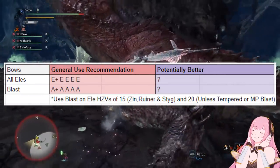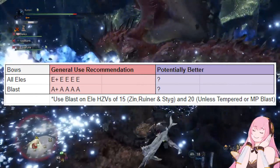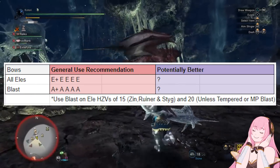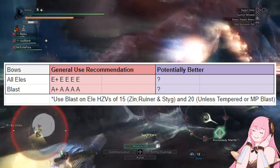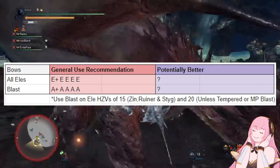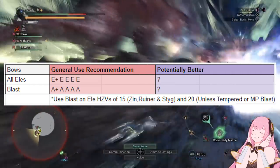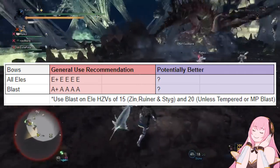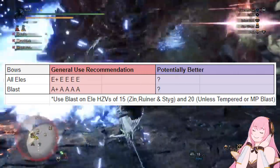Next up we have an interesting one which is bows. Blast Bow is actually meta now — but hold your horses before you riot, it's only on monsters with elemental snoozones. Basically, the only time it's for sure better than elemental bow is when you have an elemental hitzone value of 15 or lower, so things like Zinogre, Stygian Zinogre, and Ruiner Nergigante. Now at 20 hitzone values it definitely can be better, but it does depend on a lot of factors. For example, tempered monsters do have higher status thresholds, possibly making it worse than using elements. And if you're playing in a multiplayer group with other blast weapon types, you just should not use Blast Bow.